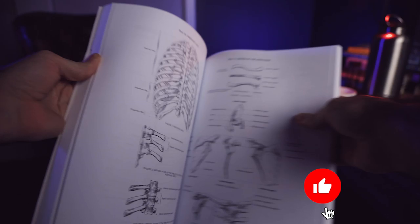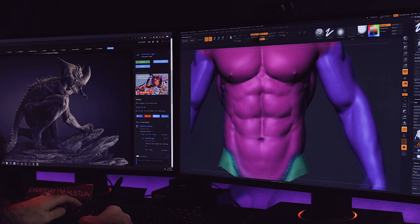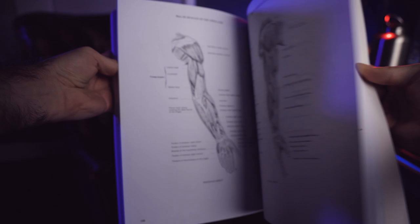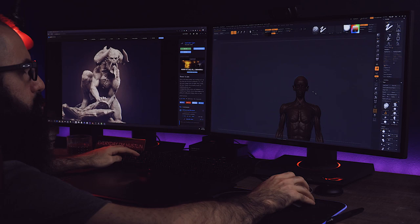With anatomy knowledge, you will make conscious decisions and end up with better results. You should not guess — you should know what you are working on. With lots of practice, you will start to understand the differences between human beings, such as thicker cheekbones, the length of their nose, or the shape of their face. You won't just sculpt randomly — you will look for specific shapes and understand the relation of body parts and the role they play in creating a unique character. You will be able to make proportions look correct and you can isolate individual muscles on your sculpt to work on them separately, making it easier to stay organized while designing.